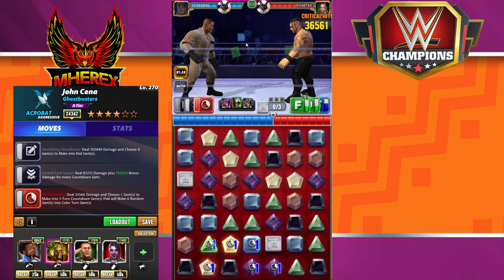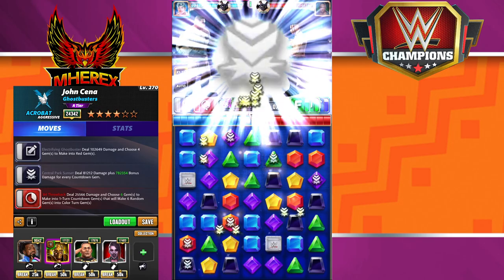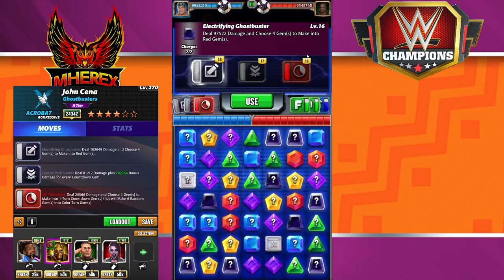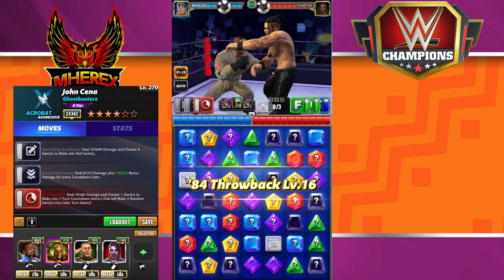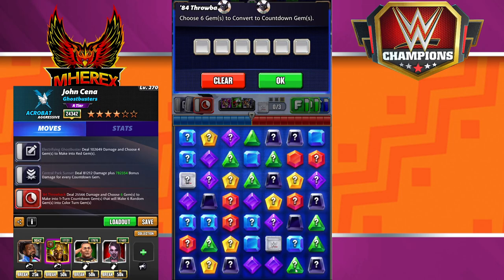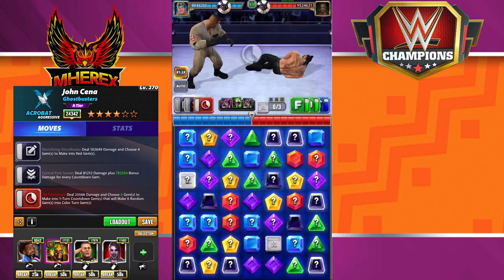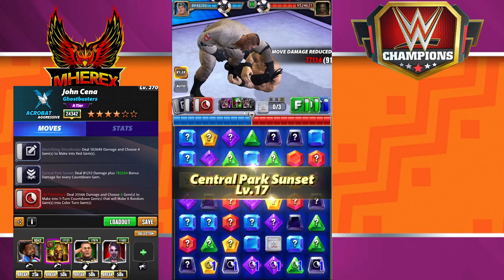I'll just take the red here. You can see that did 4.5 million, and Priest had over 14 million health — good to keep in mind. You don't want to cascade on turn one either. Then you put your five gems down again and pop the damage move again — another 4.5 million.